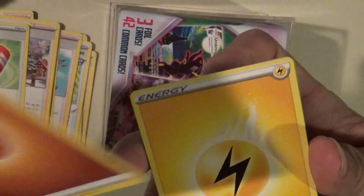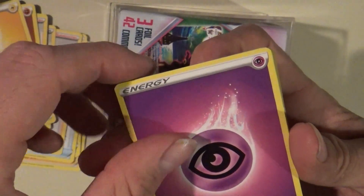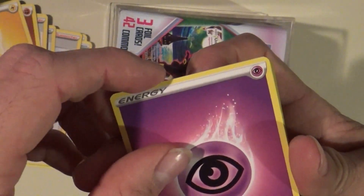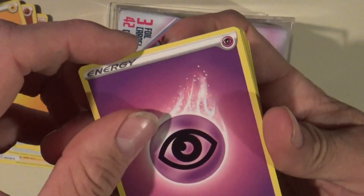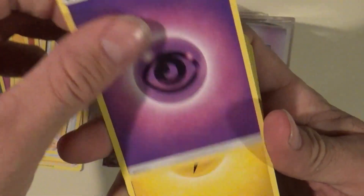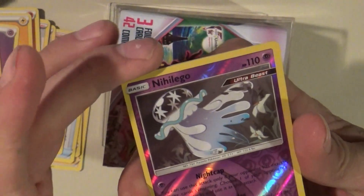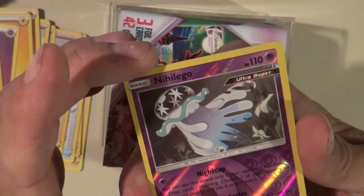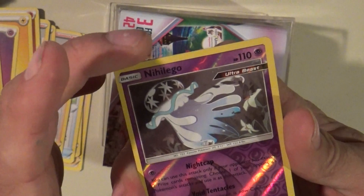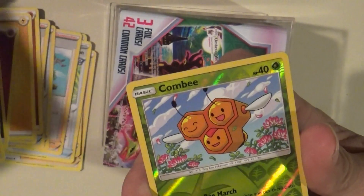Fighting Energy, Electric Energy — I got a sneeze coming on — Psych Energy. Achoo, excuse me. That's a metal energy, another Psych Energy, Electric Energy. There's a holo there — Nihilego. Let's just set that down on this side.